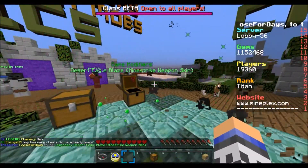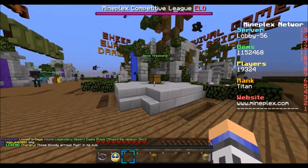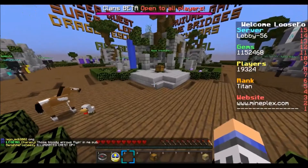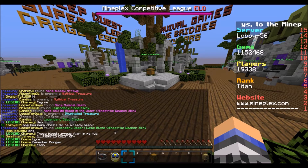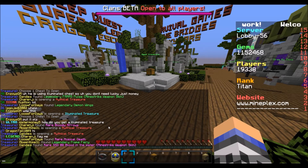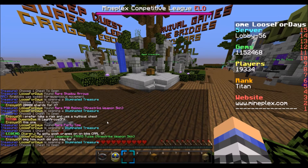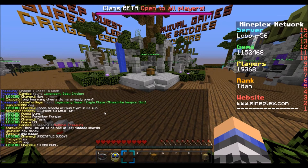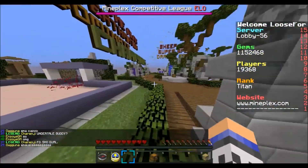Alright, so what have we got? Legendary Desert Eagle Blaze — another skin. We're at ten so we'll save that for the next episode. We got pretty good things — about half skins: one, two, three, four, five, six — roughly half skins, so that's definitely the majority of what we've got.